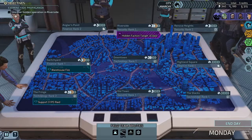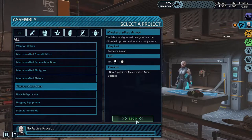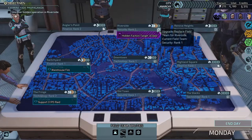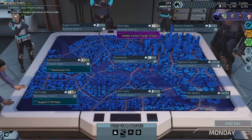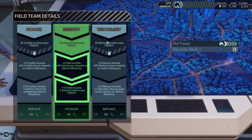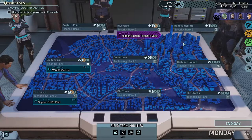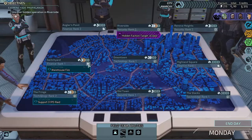My only issue with bringing Terminal off the team is it takes away our healing capabilities — we rely on her so heavily for healing. I do want to switch her out but I don't know if I want to put those two on the same team at the same time. We'll have Xypher continue. We're going to go for the mastercrafted armor — that's going to take eight days. Intel-wise we have a lot and we need to be spending it, especially since we can get to level three now.